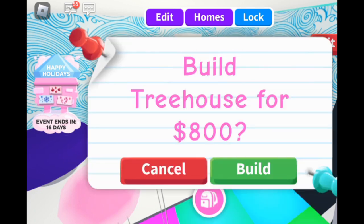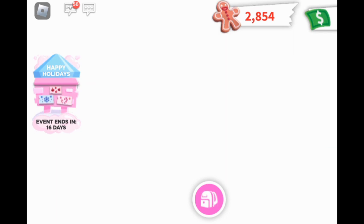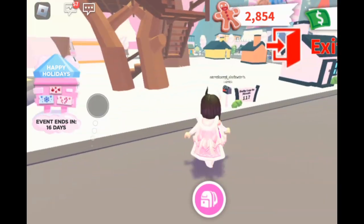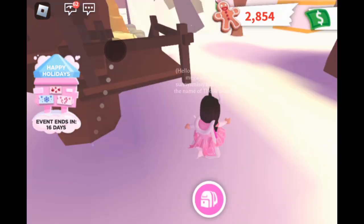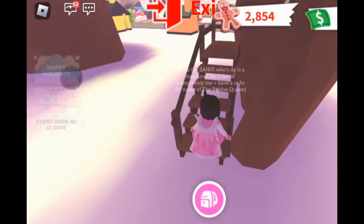So let's buy the treehouse. Okay, built! Oh, I built it! I have 6,334 bucks remaining. And this is my house now! Oh my goodness! Okay, let's go inside it. Oh, my avatar is too slow — it's probably a glitch.